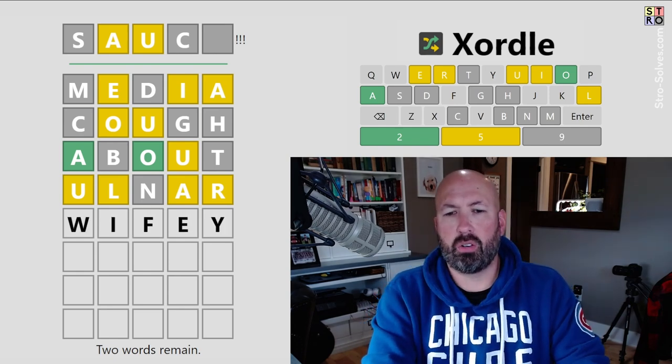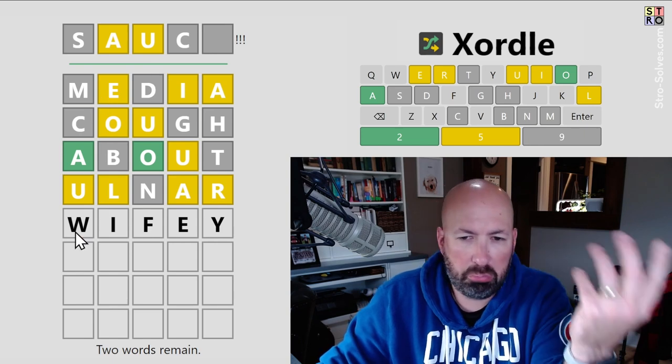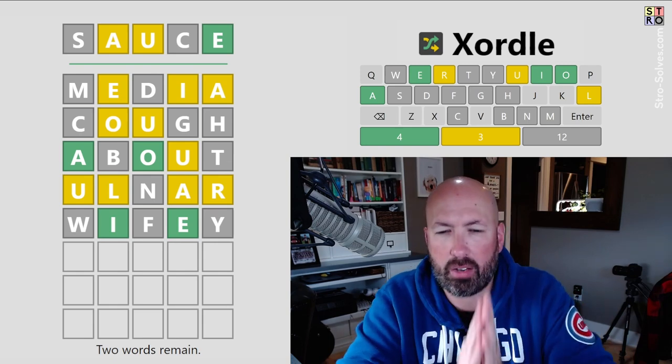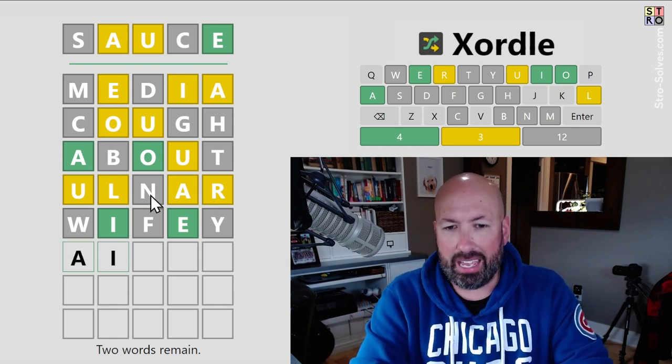What about 'wifey'? That's not too bad — that's a new spot for the I and the E, and checks a couple more consonants. The Y is good, let's try that. Okay, so that was really good — we found the I and the E. We still haven't found the U. Now interestingly it's either going to be A-I...